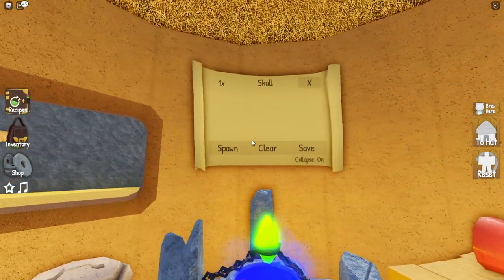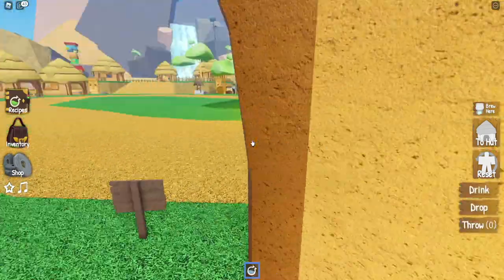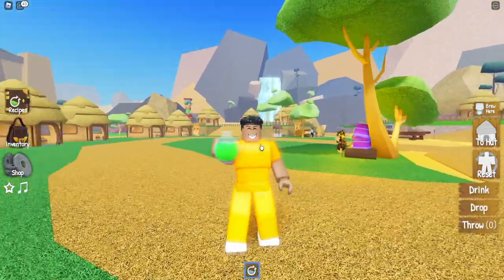Next we're going to combine the skull plus the worm. After you take the freeze potion to him, he will ask for a ghost potion. This is how you make the ghost potion. Go ahead and take that to him next.